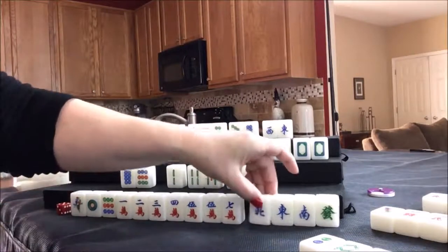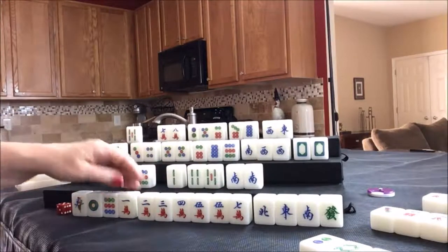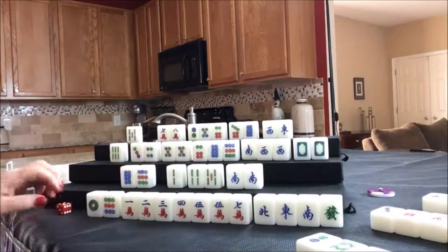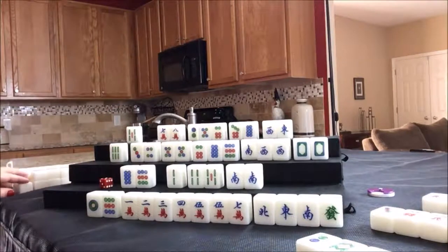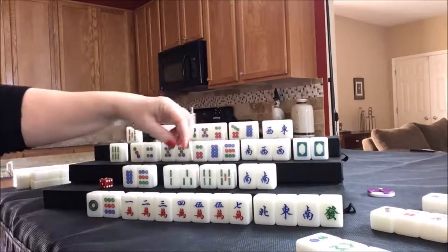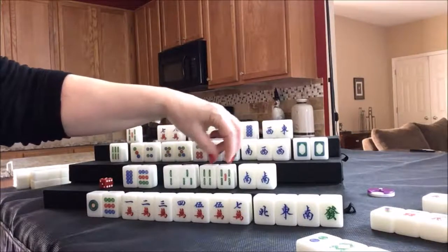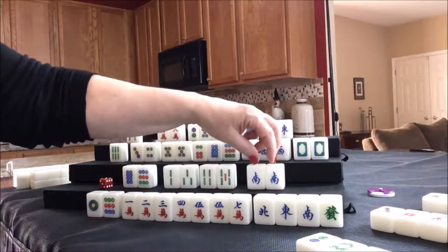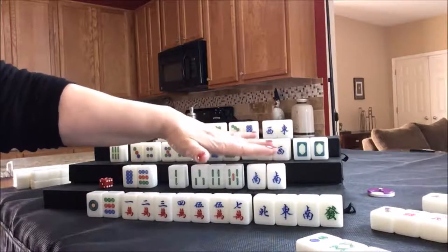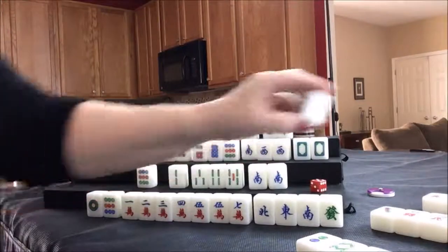Draw for south — three bam, a really good pick. They have two chows out. Here's another potential chow, another potential chow and a pair, or they could pung the south wind and get score. There's a chow and this could be their pair — that's the way I hope to go because they can get score for that pung of seat wind. Let's discard the eight dot for south and draw for west.